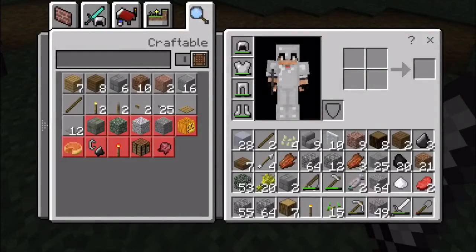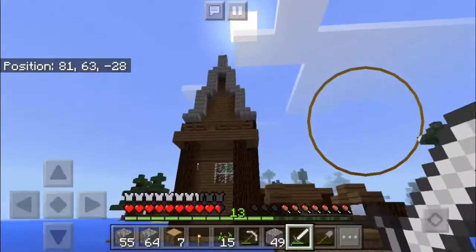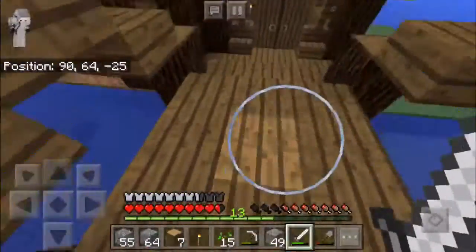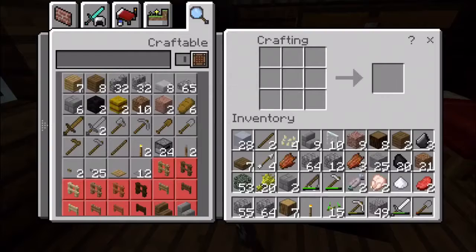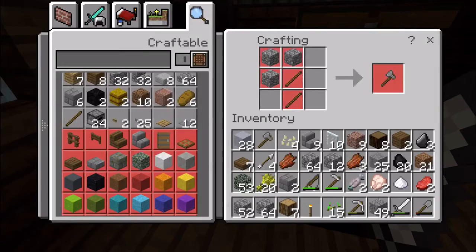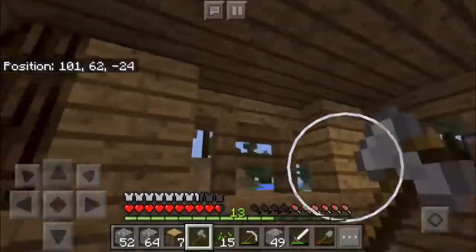I want to grab some stuff before we go. I want to make an axe. Let's grab some of this chicken. This is what I made off camera for the roof piece in the last episode — looks really good. Let's go down here and put some stuff away that we really don't need. The cool thing is now I have this, so I can just click on it. Now I have to actually slowly build it. Now I've got our axe, so let's go chop some trees down.